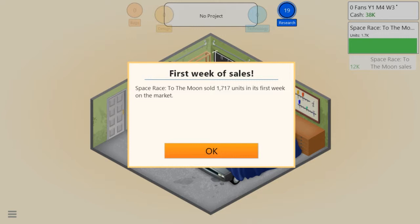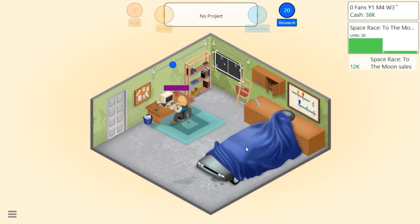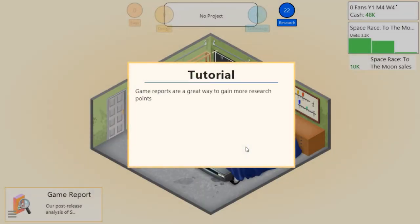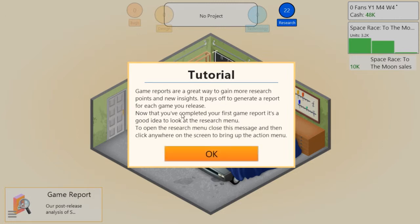First week of sales - Space Race to the Moon sold 1,717 units. Now that your game is on sale you'll receive income every week. You can see how well your game is doing by looking at the sales graphs in the top right. Game reports are a great way to gain research points and new insights - it pays to generate a game report for each game you release.